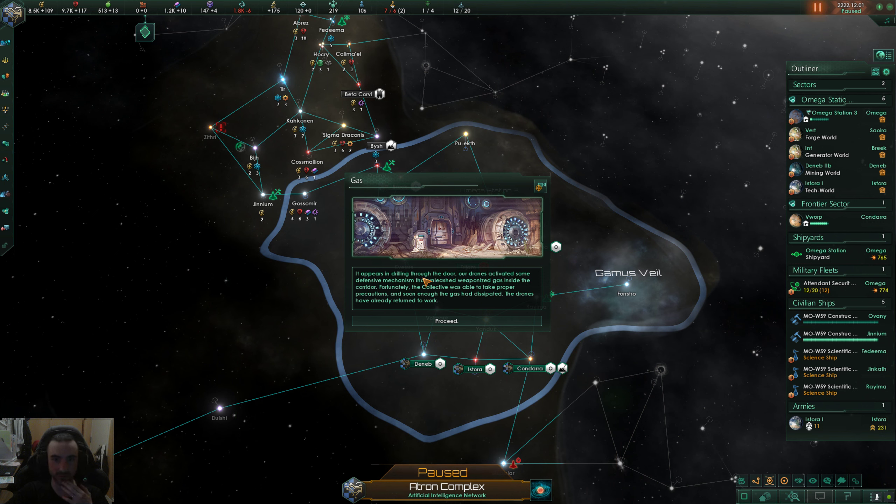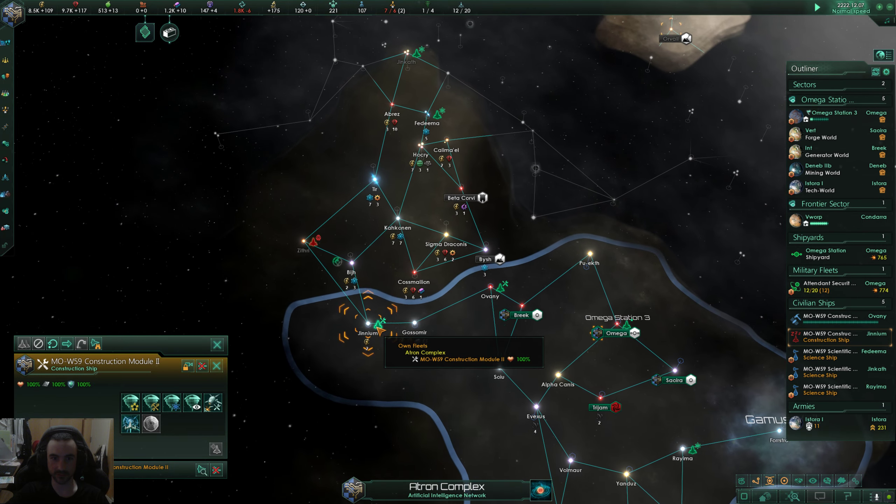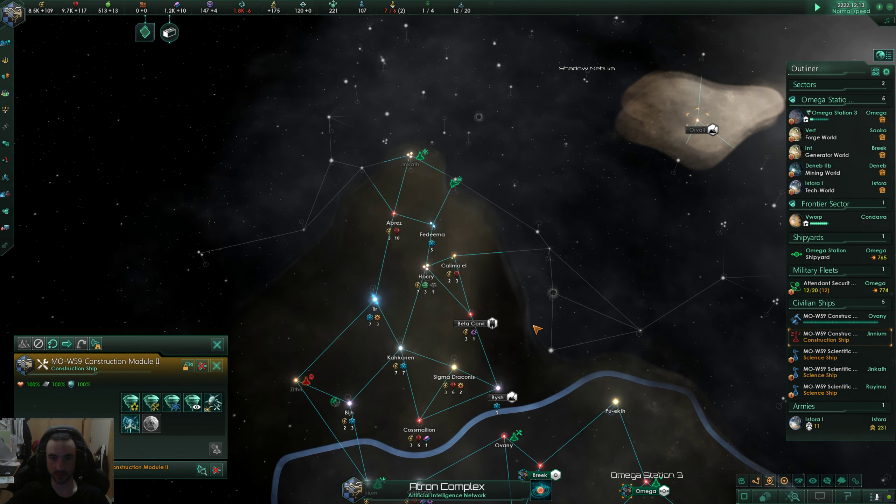Here's that vault thing we had happening last time. It appears our drones activated some defensive mechanism while drilling through the door, which unleashed weaponized gas inside the quarter. Fortunately the collective took proper precautions and the gas dissipated. The drones returned to work — they're mechanical so it wouldn't affect them.